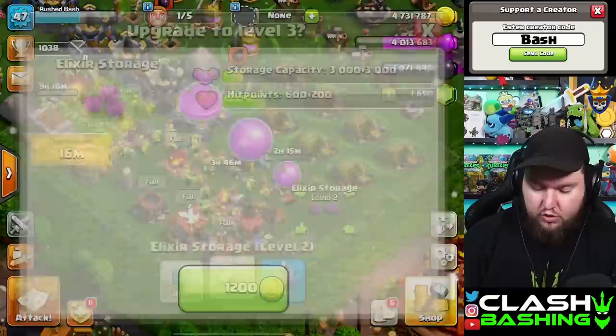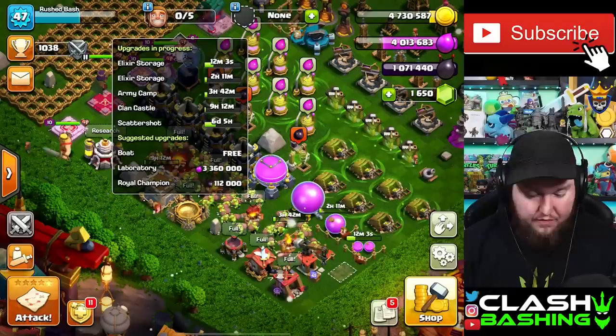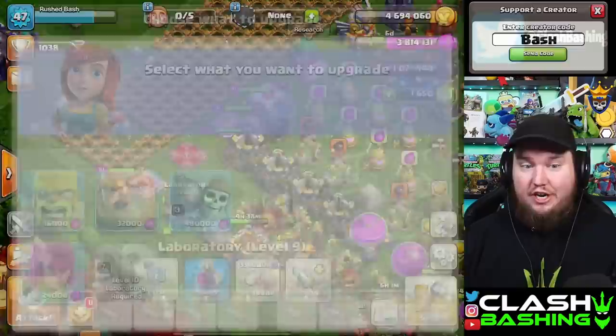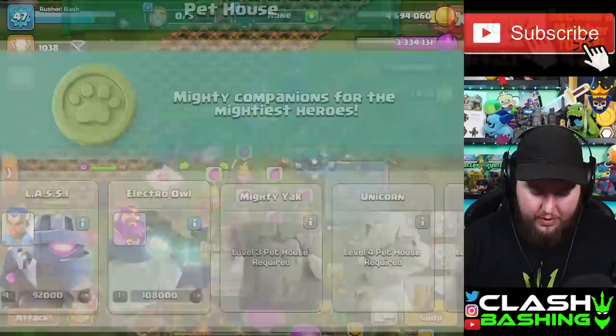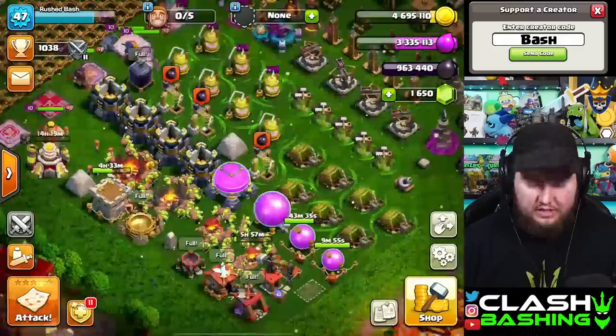That upgrade was pretty much instant — less than a minute. The builder potion knocks out 10 hours of upgrades in one hour, so the clan castle will be all the way done and we'll have builders freed up. We might pop another one afterwards to upgrade mines. Looking at the laboratory, if we're doing the Sneaky Goblin thing it makes sense to upgrade wall breakers too — Super Sneakies and Super Wall Breakers. We've also got about a million dark elixir so we'll drop down a pet. Between Diggy and Owl, we'll go with Owl for the air attack utility.